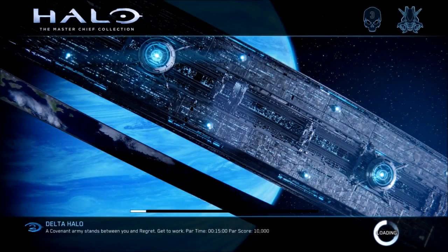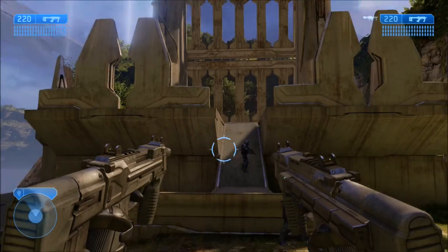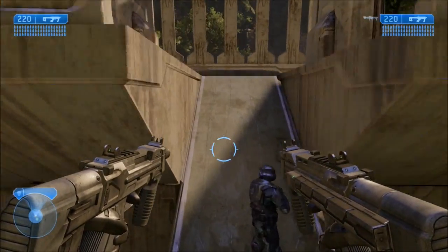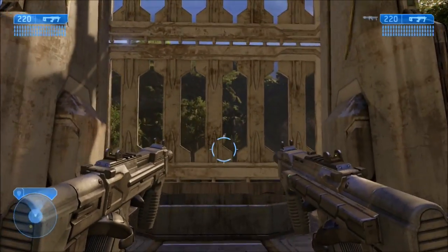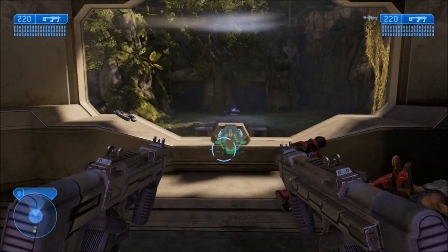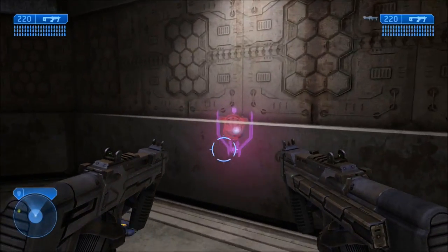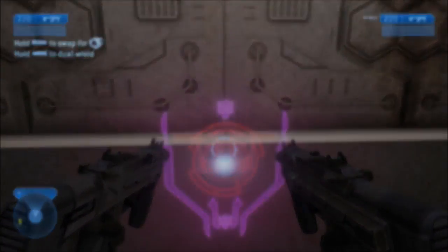The sixth terminal can be found on the level Delta Halo. Once you've made it to the building that has the controls to lower the bridge, you're going to jump down in here. You'll probably want to kill everything first, and the bridge controls will be directly in front of you, and to your left will be the terminal.